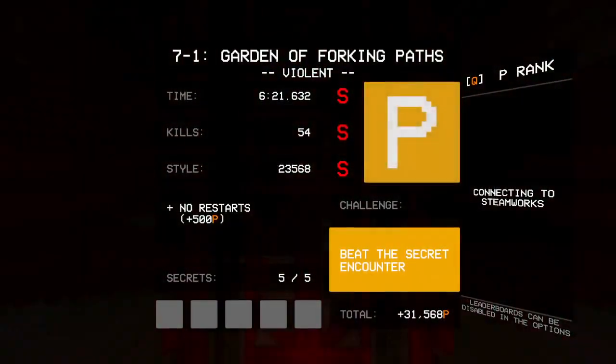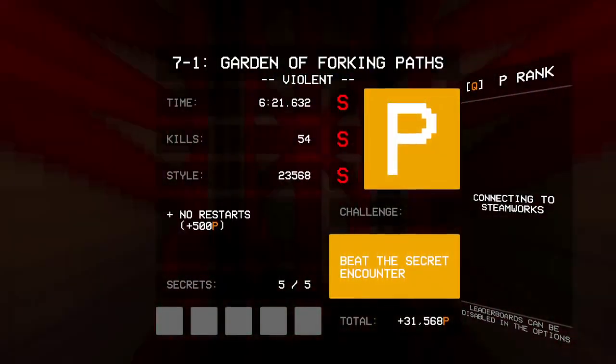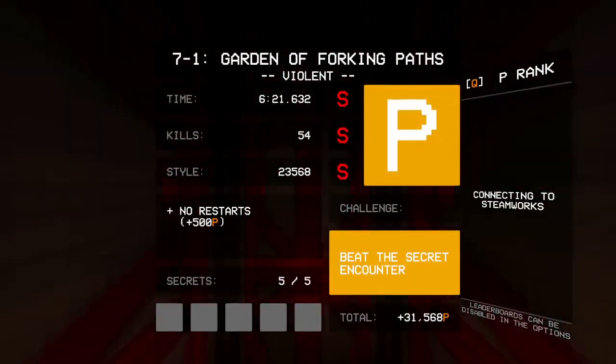But anyways, yes, that was 7-1: The Garden of Forking Paths — done with all secrets and the challenge. And I'll be seeing you in 7-2.